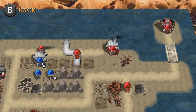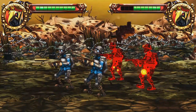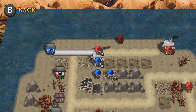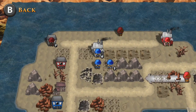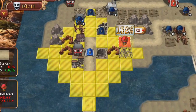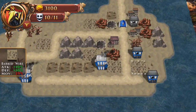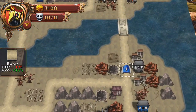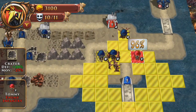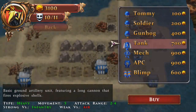Moving on from units and buildings, here's a big key gameplay element to your strategy: the terrain. You have general land, which does nothing — basically dirt. Then you've got alternate terrains. Roads increase mobility but lower your defense by 10% while on them. Forest increases your defense by 50% but reduces mobility. And there are surfaces that put you at a straight disadvantage, like mud. These are just a few of the different environments you'll encounter.